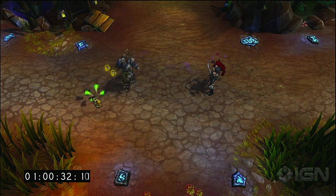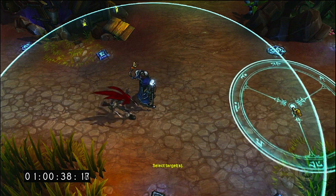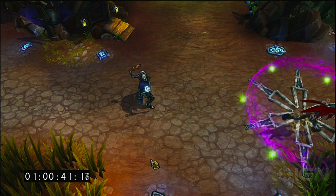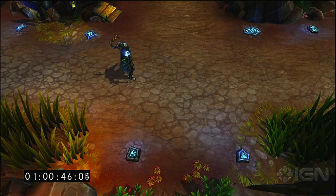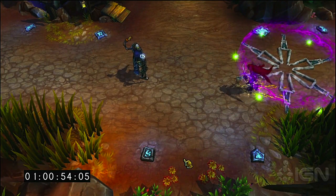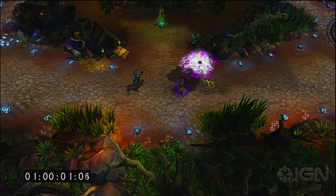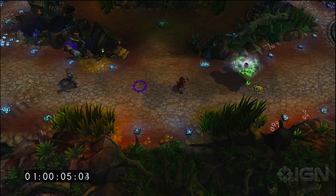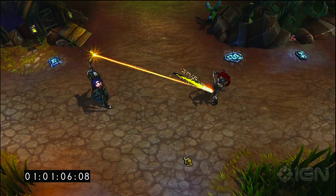Next we have Victor's W ability — this is his Graviton Field. Basically, he throws down a graviton field and anybody within it gets slowed. If they stay in it long enough, they get completely stunned. It builds stacks every half second you're in that AoE, and once it reaches three stacks, you get a one-and-a-half second stun. So you see her moving, moving, moving — bam, she's stunned. One of the ways they described it: if you take that and pair it with the Chaos Storm, you could basically create a stun field on one side and trap them with that. So basically they have to choose whether they're going to run and get stunned, or take damage — and if they get stunned, they take both.